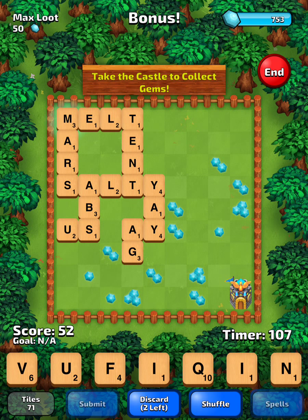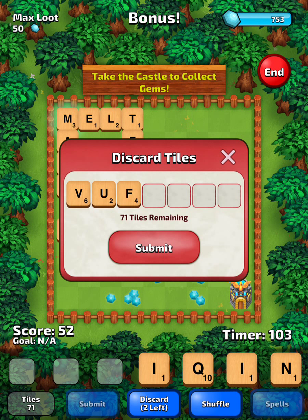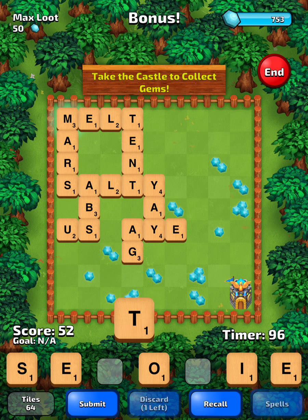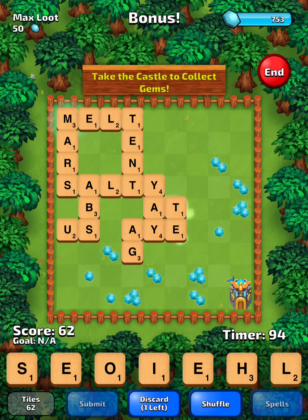We're gonna need another A to play left of that G right there. Let's go ahead and swap, see if we can get something better. Now we've got I, At, and T-E. TE is an alternate spelling of TI — new word. We're gonna want to remember that one.